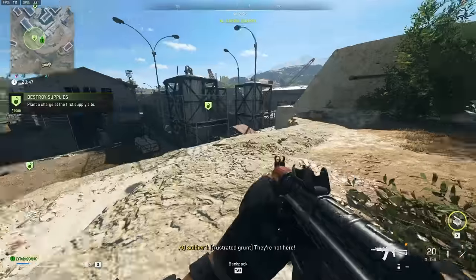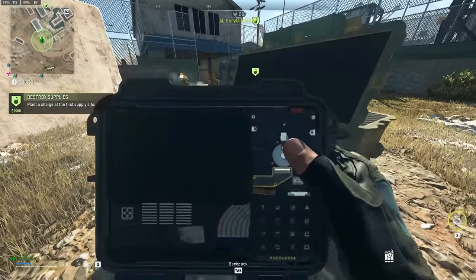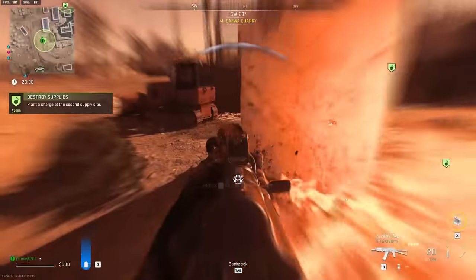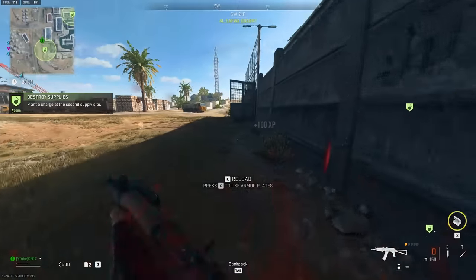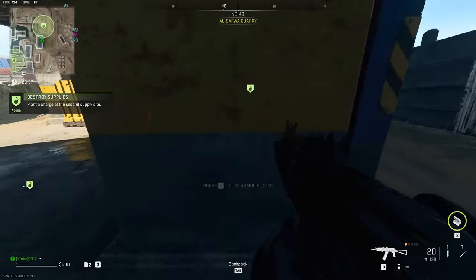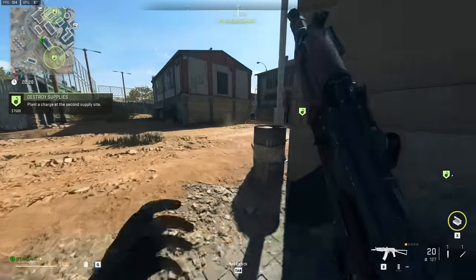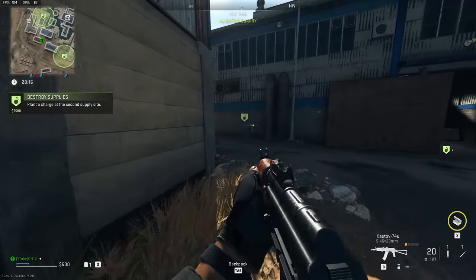Here's the first supply box — seems I've been spotted. Now we have to destroy two of these. I'm going to plant the bomb very quick. Hopefully these bots don't kill me. I should have cleared it first — you will have to take out some bots. That is why I brought some stims with me. I'm going to pop one now. I don't think you actually have to watch the bomb — I've never had them defuse it. I think they can, but I'm going to run off and plant the bomb at the other one.